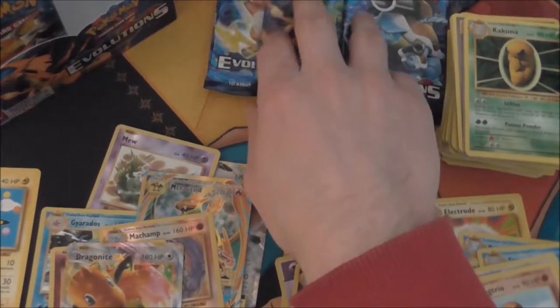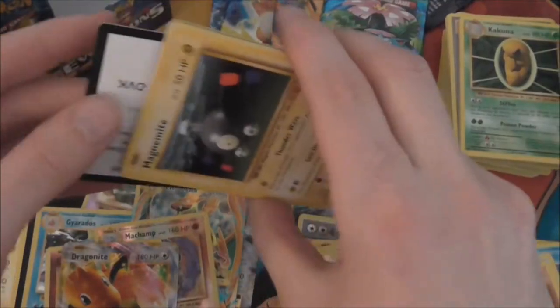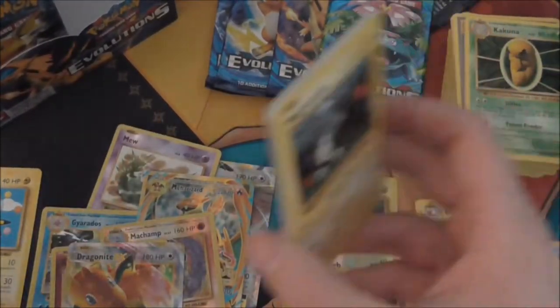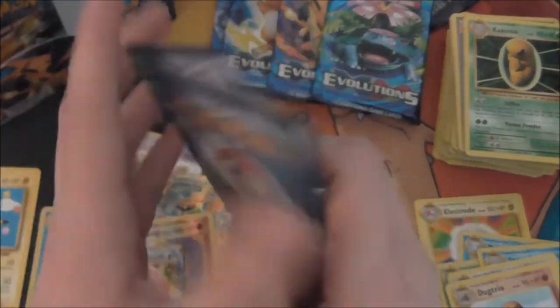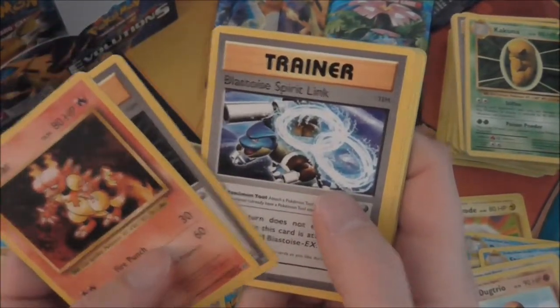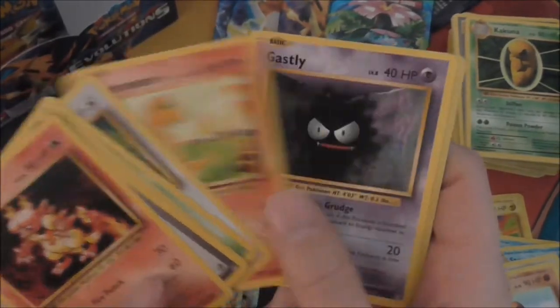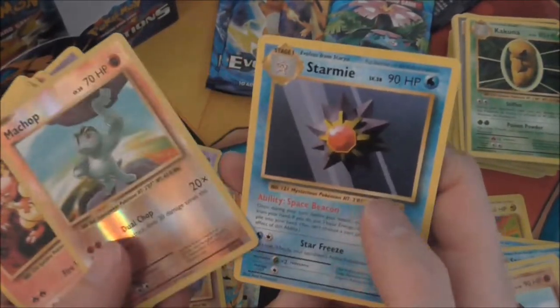How many packs we've got — we've got five packs left on this side of the box and then we've got 18 more. Next pack: Magmar, Energy Retrieval, Blastoise Spirit Link, Magnemite, Caterpie, Rattata, Charmander, Gastly, Machop — and a Starmie rare.